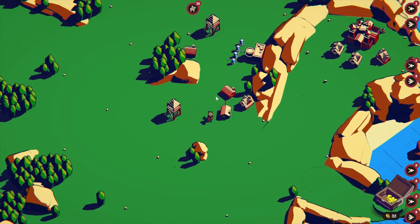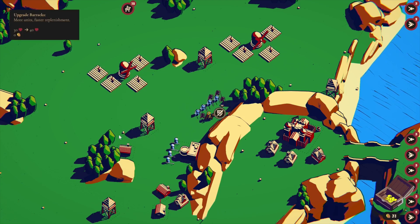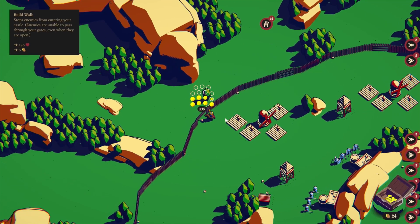There is a new map called Uferwind, and hero units have been added to this map only. I have two hero units unlocked so far: the Golem and the Wizard.